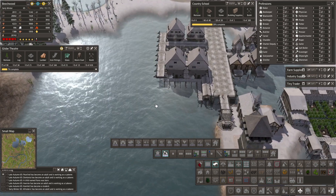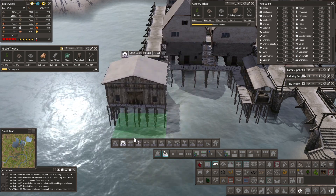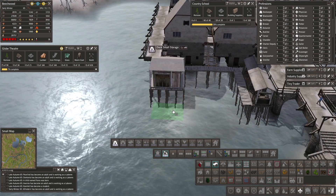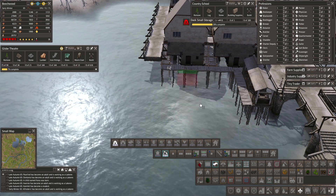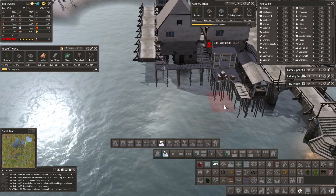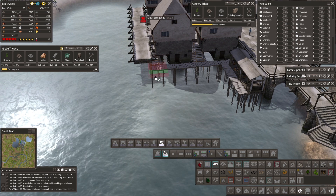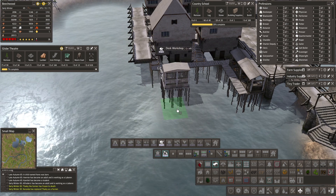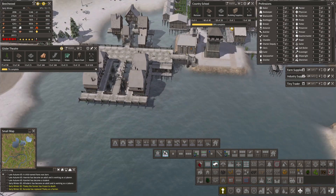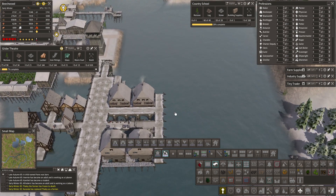Is there something else I can throw in there? Maybe a small dock storage - but that's four wide so it won't quite fit. There's a dock workshop - let's throw that in here because I want to have another bridge coming out of the side. I've just lost someone to freezing to death; they must have gotten stuck somewhere.